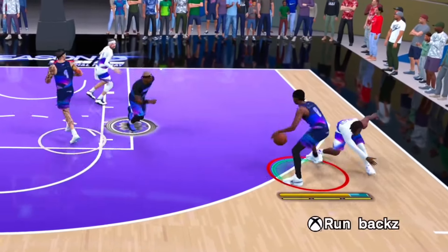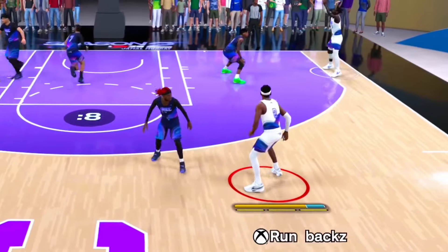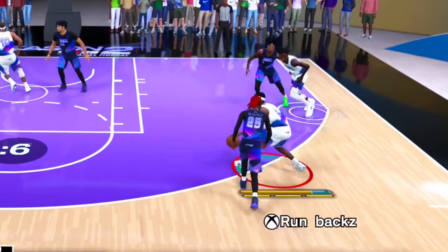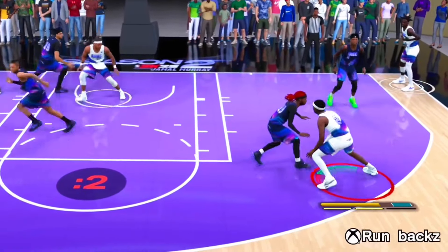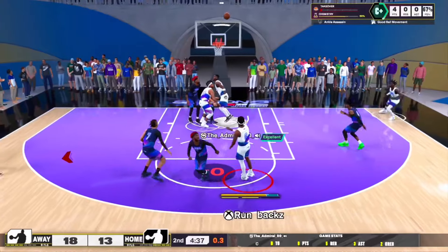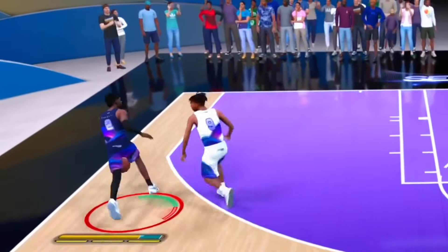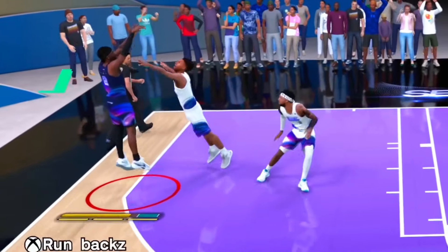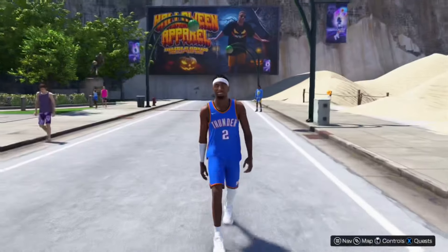This Shai Gilgeous-Alexander build is unguardable in NBA 2K25. We gotta have the ability to shoot mid-ranges just like SGA because he is a mid-range specialist. I hit my opponent with the step back — y'all know what color that is — and this wouldn't be an SGA build if I didn't have a high enough three-point rating to make shots like this. Y'all know what color that is: green bean chicken wing.